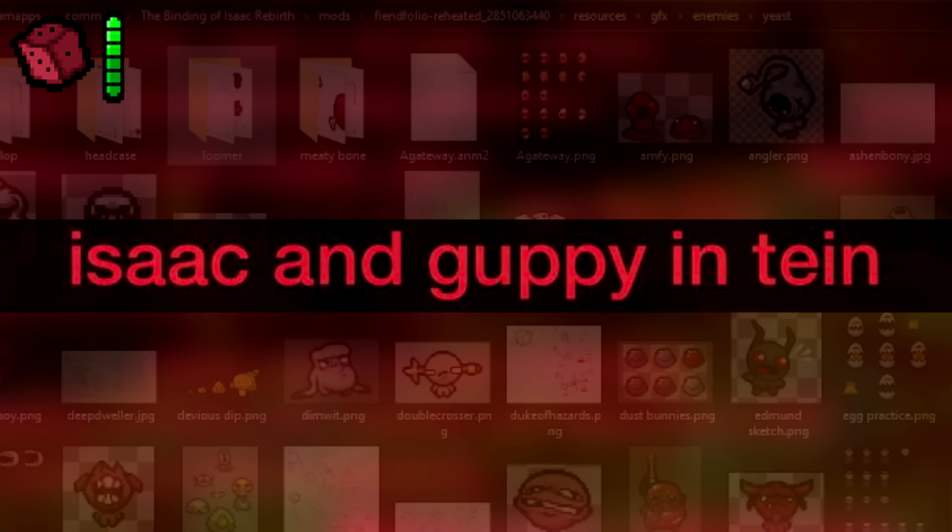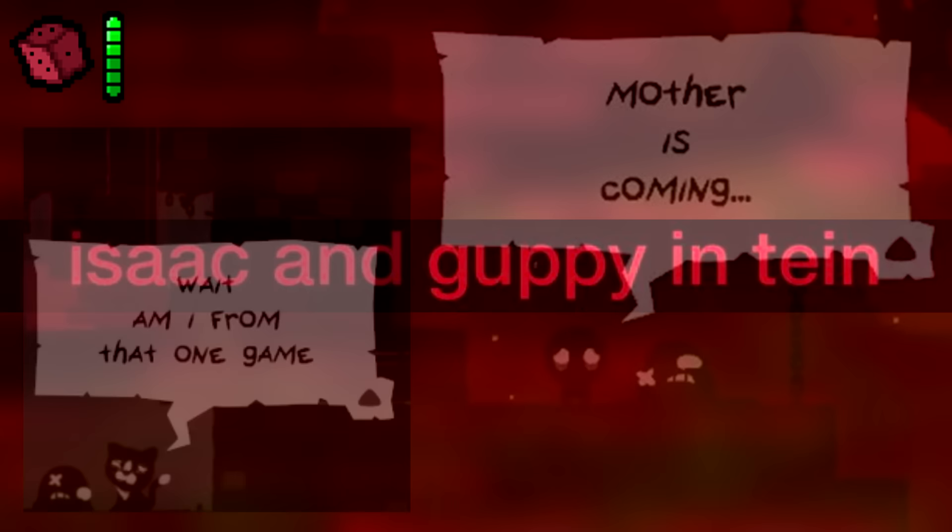Isaac and Guppy in The End Is Nigh. Isaac, as well as Guppy, can be found inside The End Is Nigh as NPCs that you can interact with.